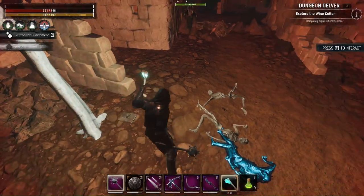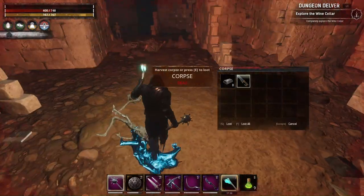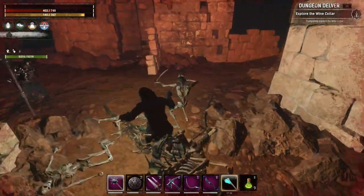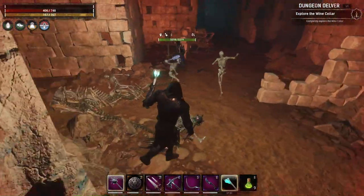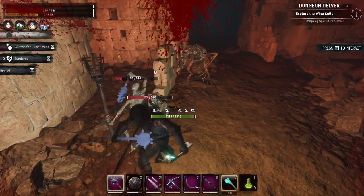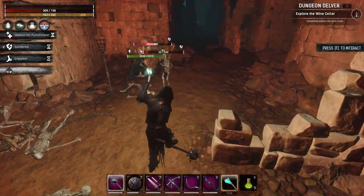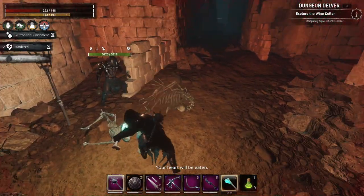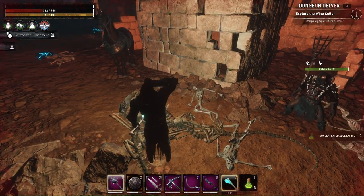Another lore book. We should not take everything here. It seems like Tugra is pretty buggy inside the dungeon. My health took a beating.